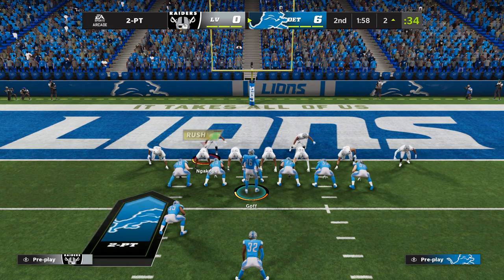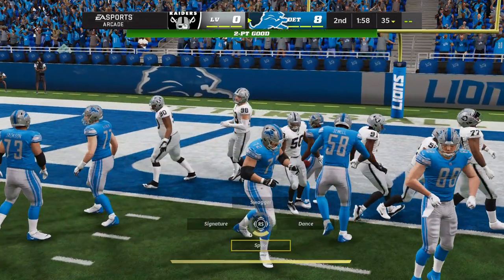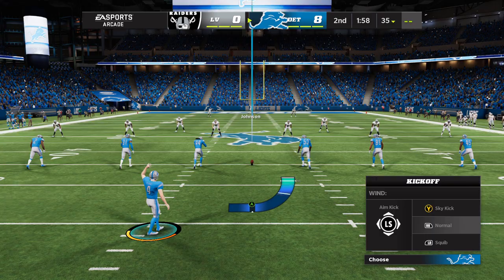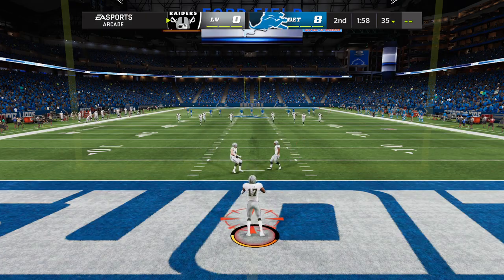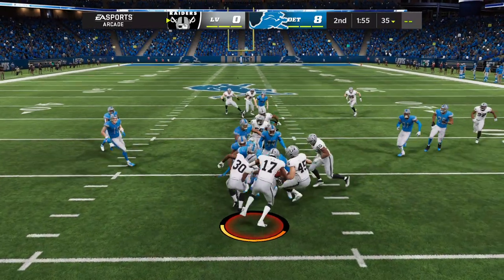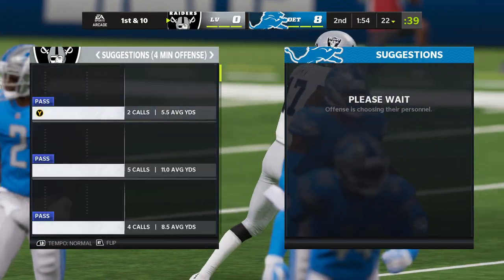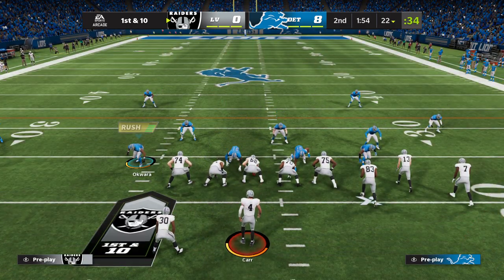Goff will lead his guys up to the line for the two-point conversion. They'll try to run with Swift, and he is into the end zone to bump the lead up two more. So often we talk about what the offense does on the two-point conversion, but how about the defense? It's really difficult because most teams want to play for the pass, and so are you able to mass enough people inside if the team decides to run it? Very difficult. You're seeing a lot more blitzing on the two-point conversion — they want you to make a quick decision. The offense wins the battle for two.